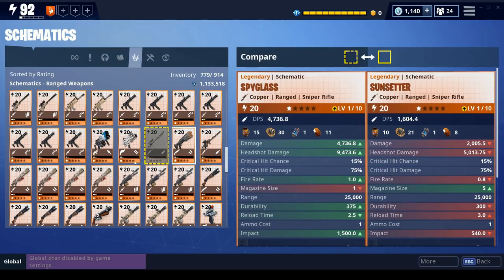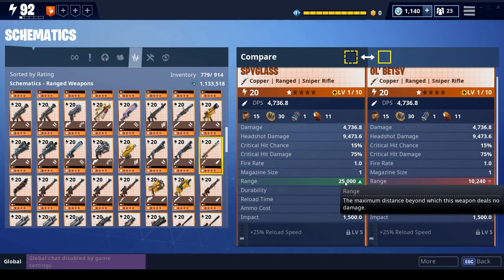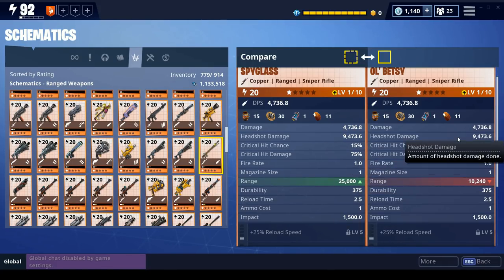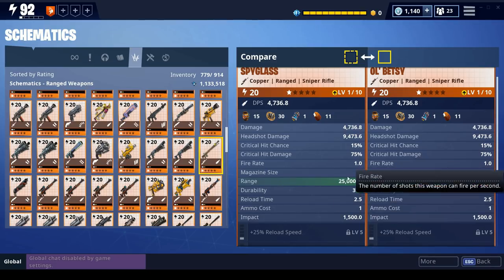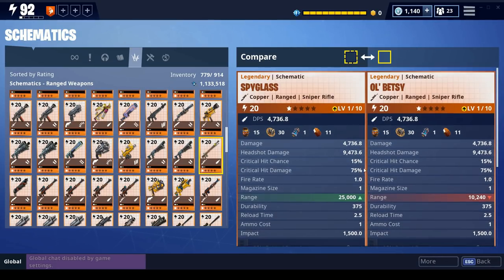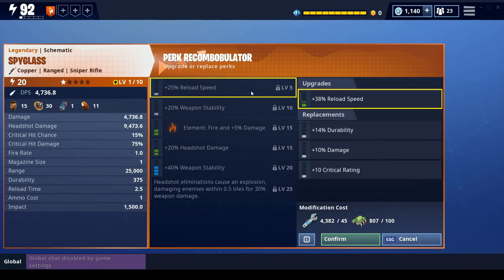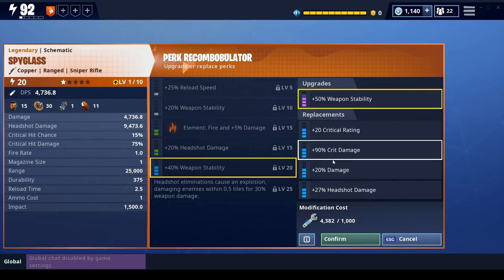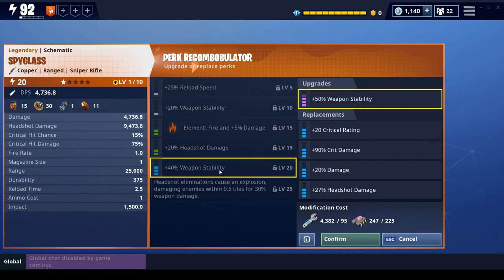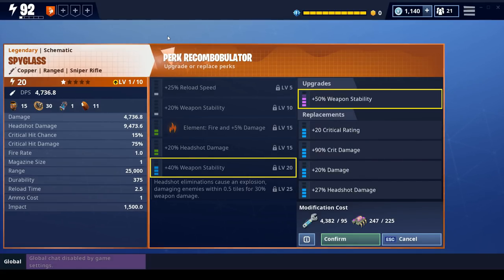On Storm Shield One the stats were very similar. The range is pretty much maximum across the entire map because it has the scope on it. Damage, critical hit chance, critical damage, fire rate, and magazine size are all exactly the same. Checking the perks - same four choices as Old Betsy, same element options, headshot damage - yep, same five perk choices. The only difference is going to be the range and the scope.